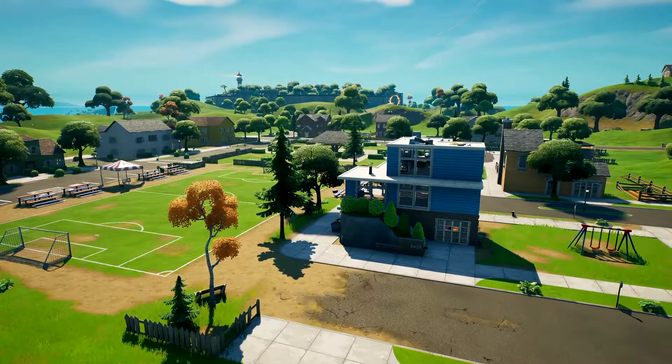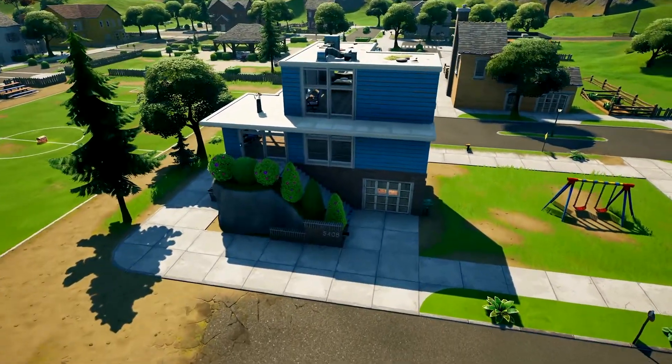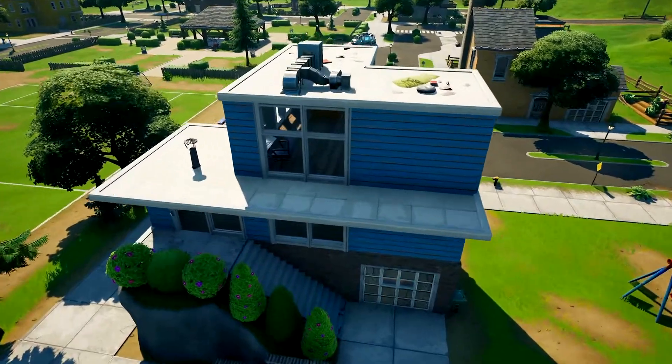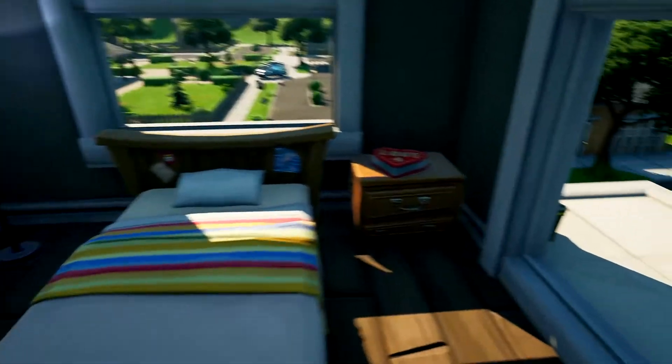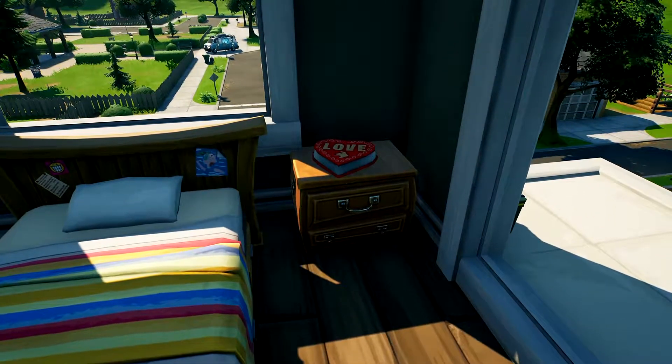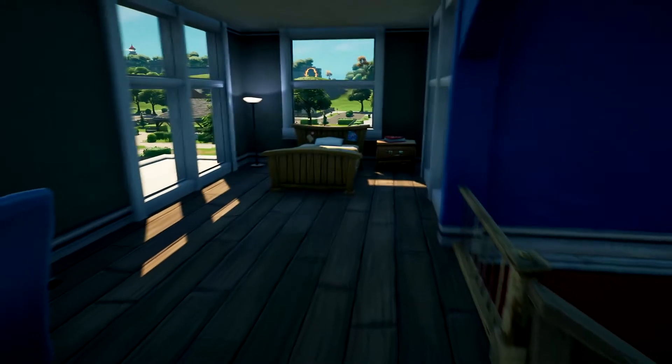We've jumped on into the game and the first place we're going to go is Pleasant Park. Now, there are two locations where you can find the chocolate boxes here. The first is in the modern house. What you want to do is make your way upstairs all the way to the top where there is the bed, and beside the bed, sitting on the bedside table, is a box of love chocolates.